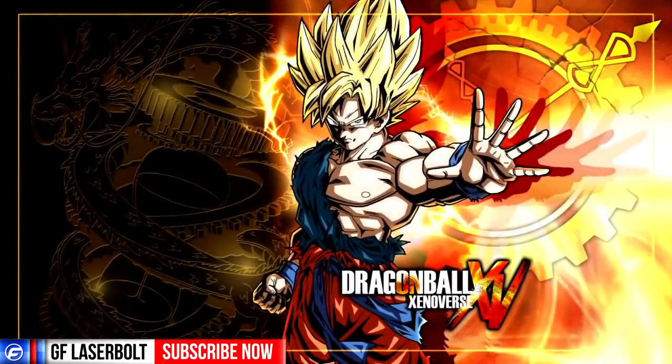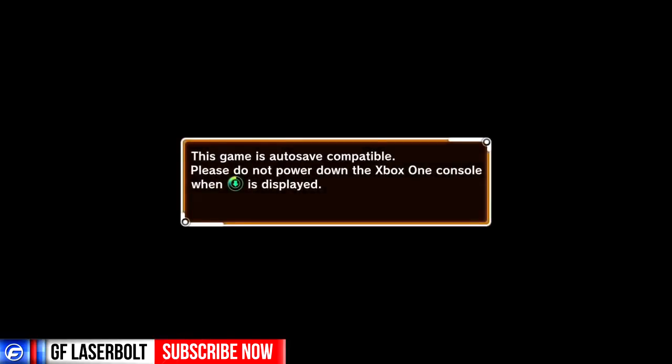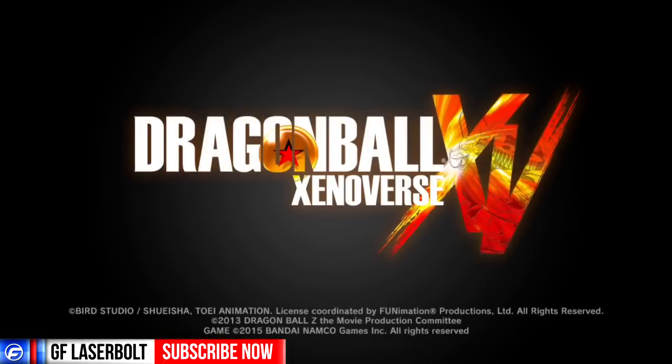So you're going to launch Dragon Ball Xenoverse, and then after you launch it you will be taken to your menu where you have to press Start. This game has auto save, so we've got to wait till that loads. As soon as you get to the startup menu where it says press Start, you're going to go in with that profile and select Game Start.